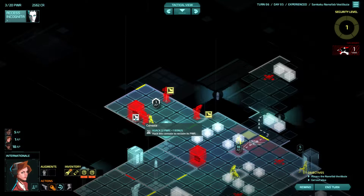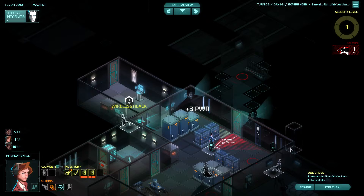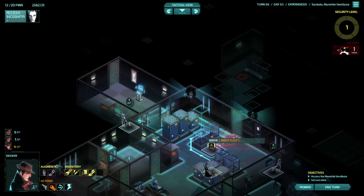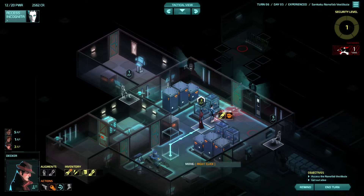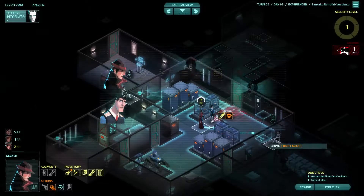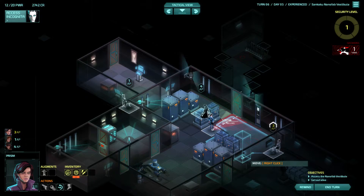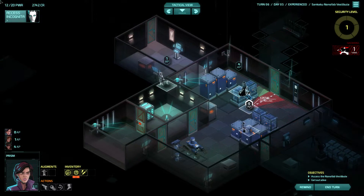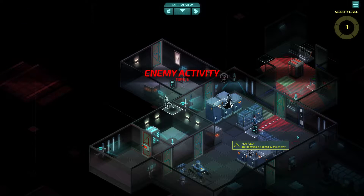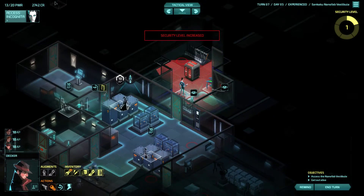I feel like there might be a patrol getting in here sooner or later. Let's hack these things to get some power — they are kind of low on it. Let's see if we can steal anything. Let's get a security pass; it should be really beneficial. I guess I should have used her to steal because she gets more money if she steals, because of her anarchy level. But whatever.